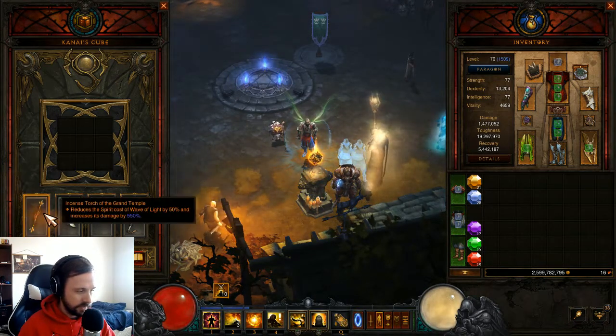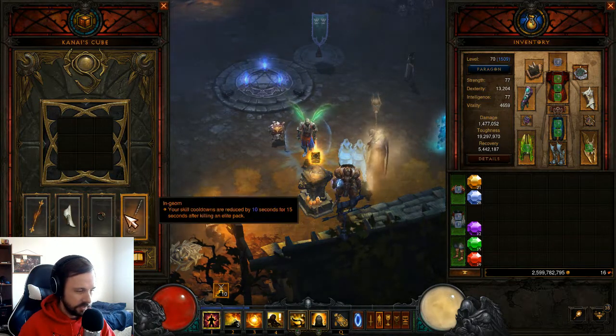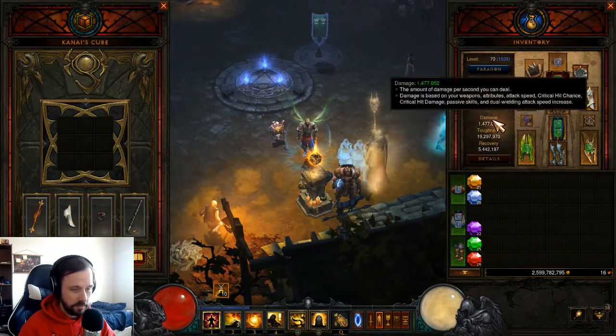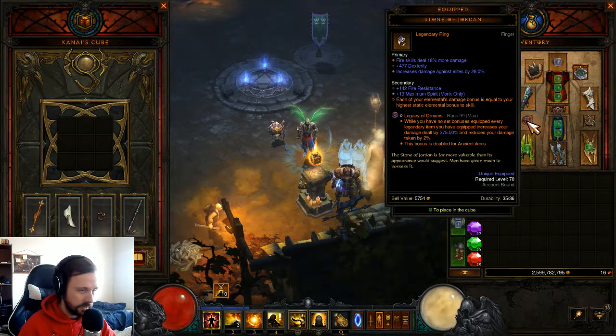Just going over the rest of the gear: Incense Torch is very good. I like Nemesis Bracers, especially on any Ingeom build, because that's more opportunities to get Ingeom uptime. Avarice Band for mega pickup radius.